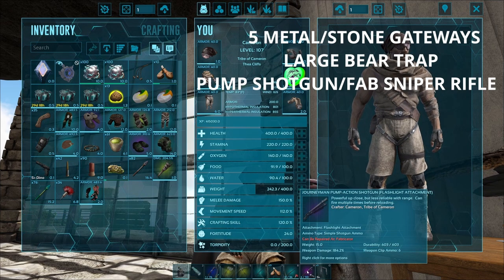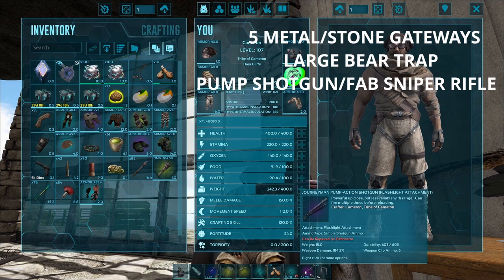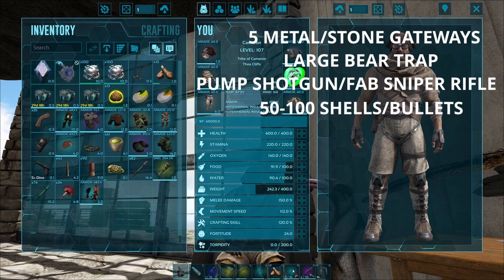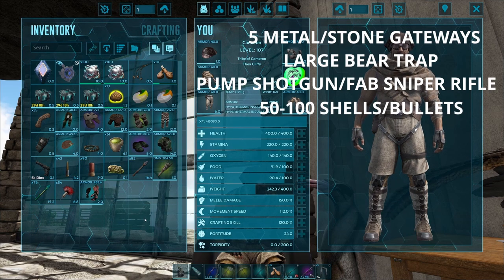I end up killing the acro before I can tame it. So I like to use the shotgun. Also make sure you bring enough ammo. We have 96 shells here so that should be good enough.